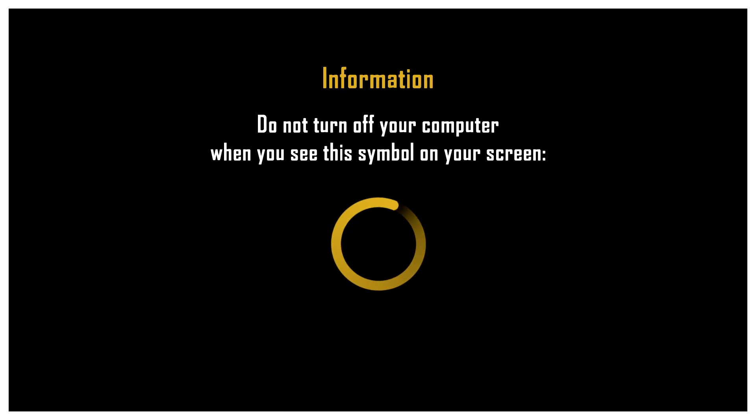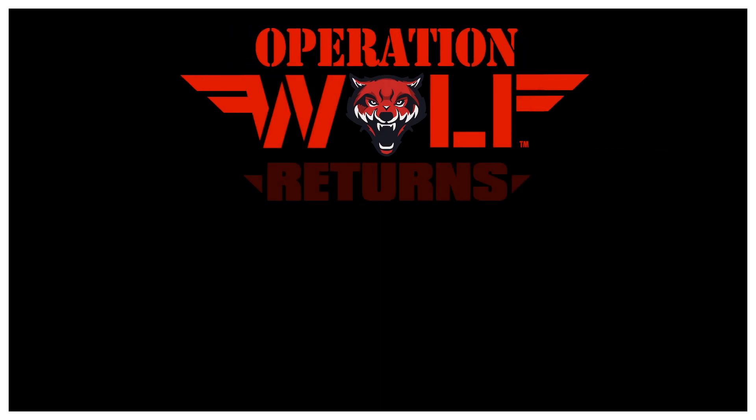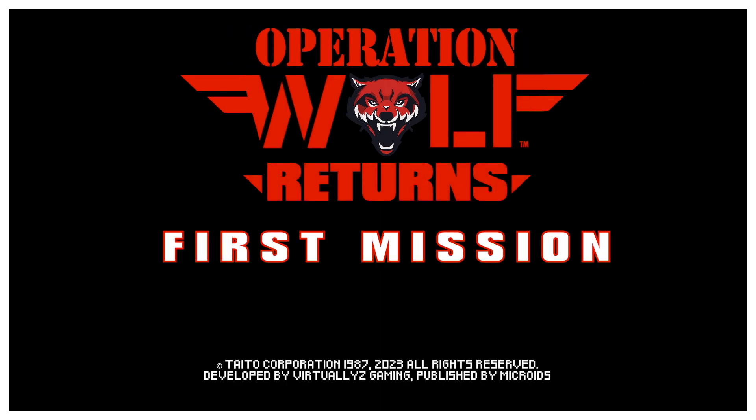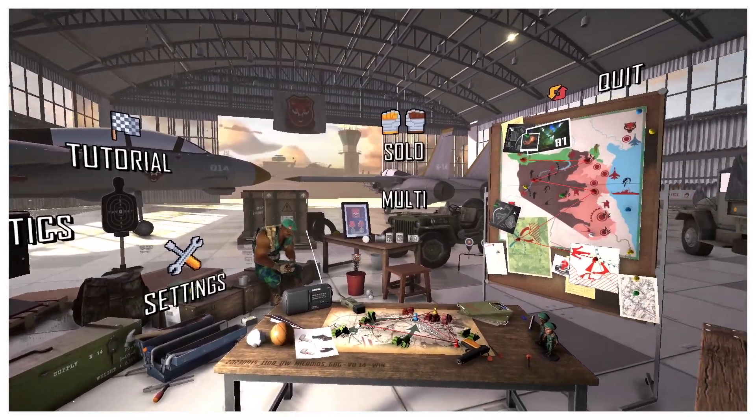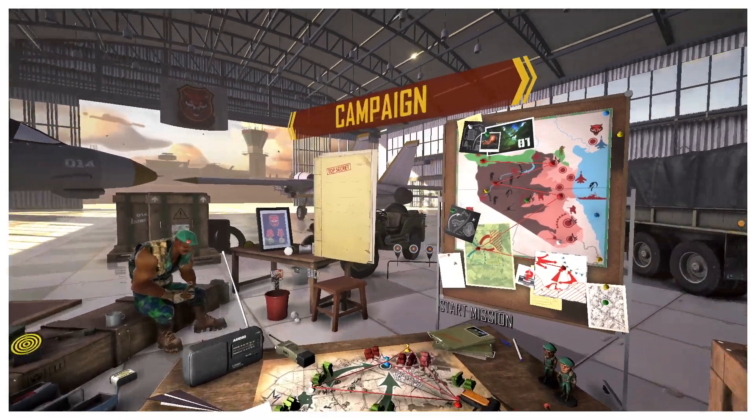Okay, so the configuration on this one is going to be a little bit different with the buttons. Your front left button is to reload, your rear left button is to change weapons, and your D-pad left is to skip cut scenes. I'm going to do that now — D-pad left — and let's go into the game and then we'll talk about the rest of the controls.